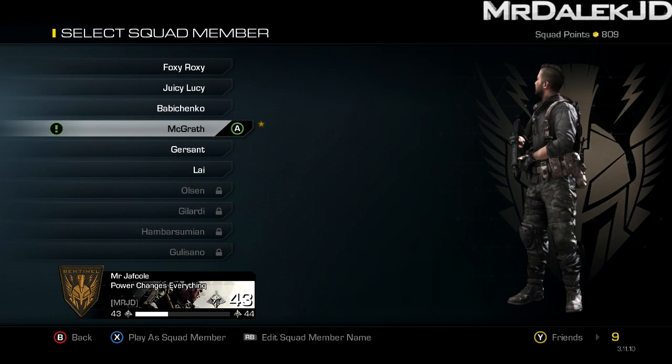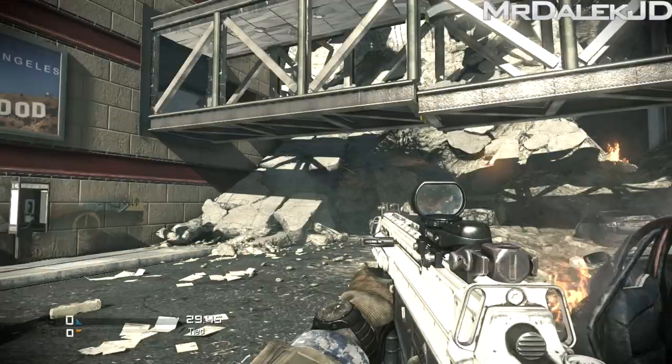For Call of Duty Ghosts, we have a new player patch and background. The patch is a Sentinel patch and the background is an image from the box art which says 'power changes everything.'